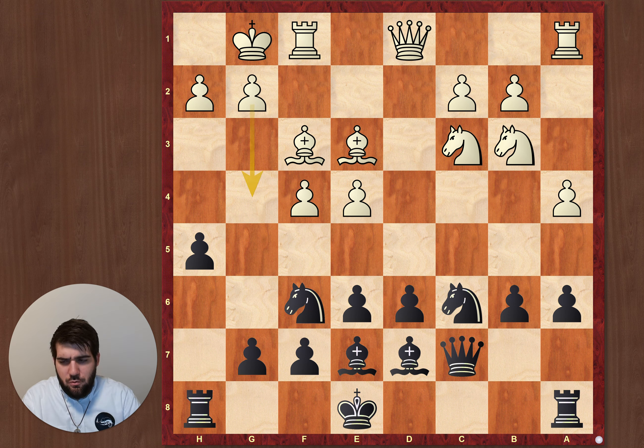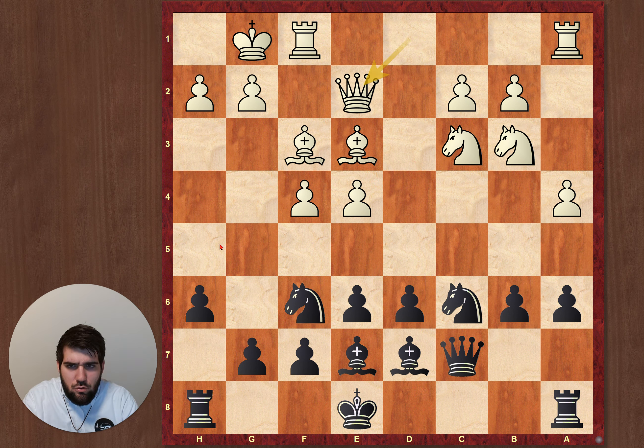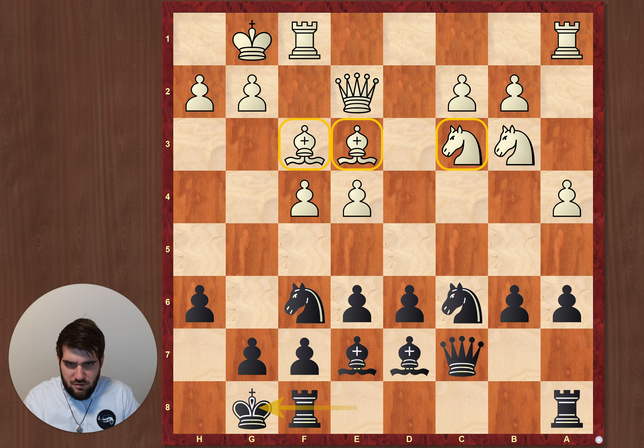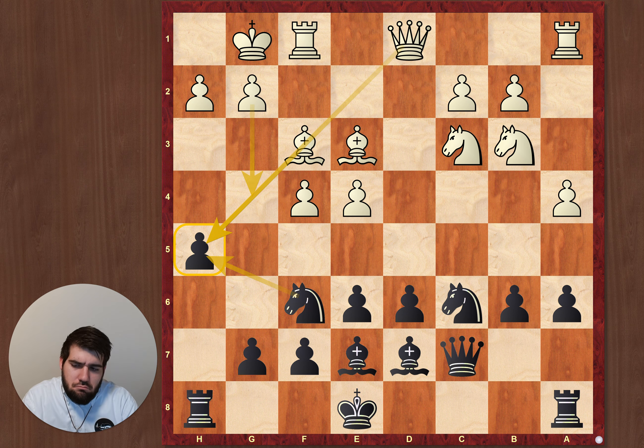I played h5 to stop g4, but it's not really helpful since I can't castle anymore — whenever I castle, I'll just lose this pawn. H6 would have been better: queen e2, castle — still better for white because he has the more active pieces, but not as good for white as it was in the game. So I made the second mistake in this game by playing h5.